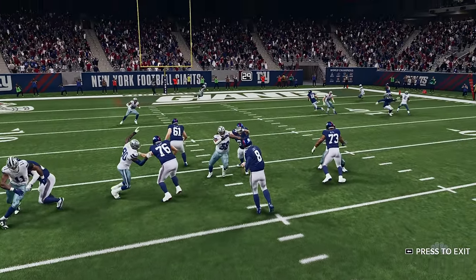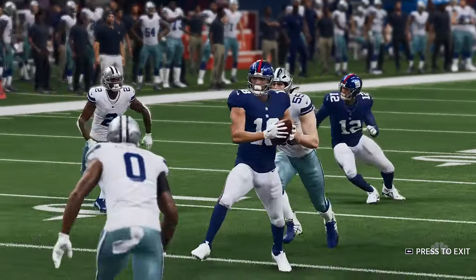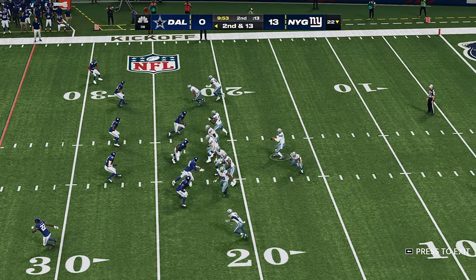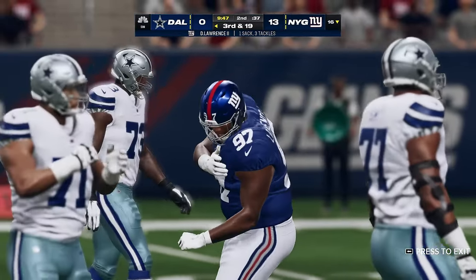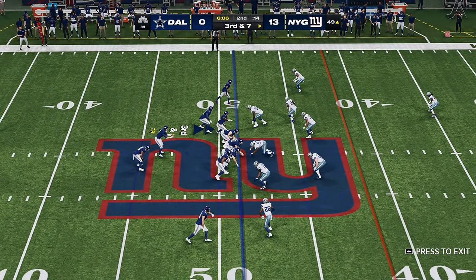A good start to the campaign so far for them here in week one — all the things that you dreamed about in April and May, that you worked on in July and August. After the first down run goes backwards, now Prescott and the Giants rush gets home as down he goes. Dexter Lawrence able to bust through, Cowboys in the dime on third.